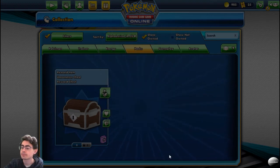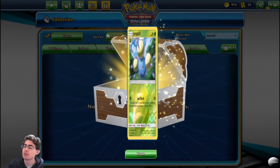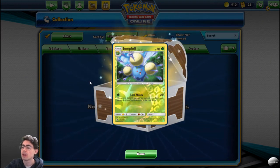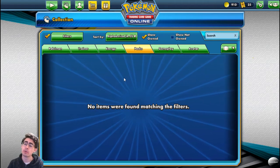Let's open another. I'm so tempted to make a Water deck just for those Articunos. We get a Jumpluff — Lost March: this attack does 20 damage for each of your Pokemon, except Prism Star Pokemon, in the Lost Zone. I don't know if I'll be using that. So that is what we picked up — those are some amazing, amazing draws.